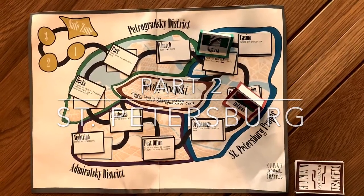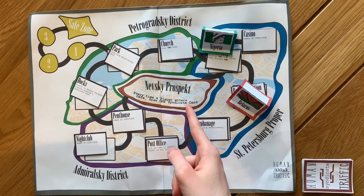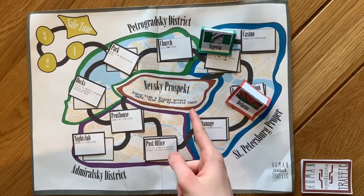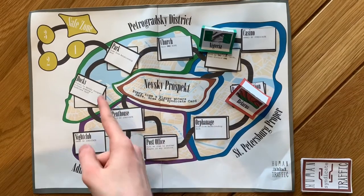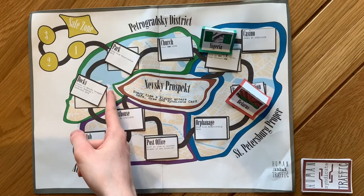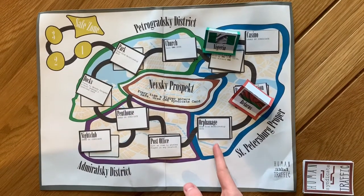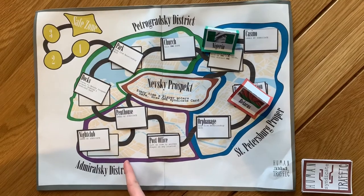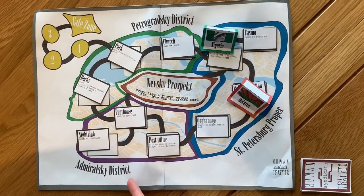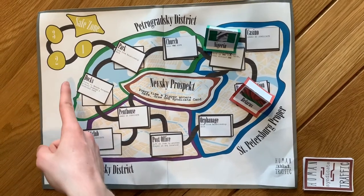Saint Petersburg. The map of Saint Petersburg contains four major parts. First, the centre — Nevsky Prospect — and three outer regions. First of which is Petrogatsky District in green. Next is Saint Petersburg proper in blue. And finally is the Admiral District in purple. In the late game, the players will travel to the yellow part in the final escape to the safe zone.